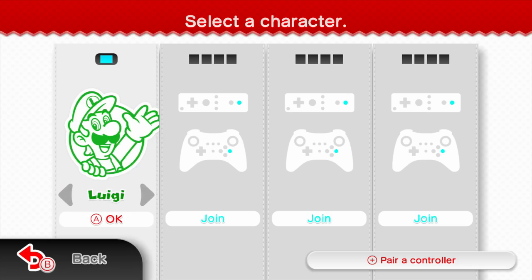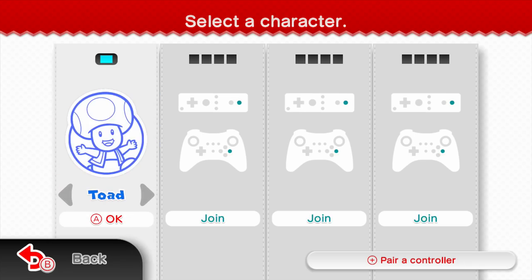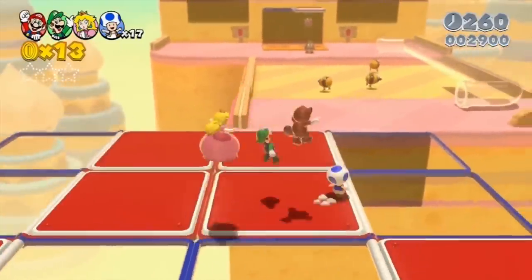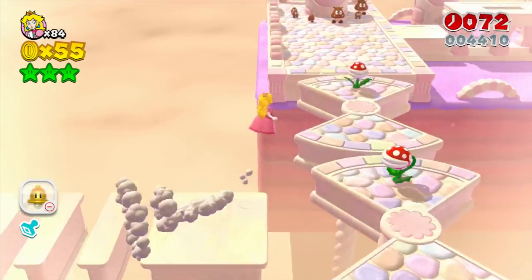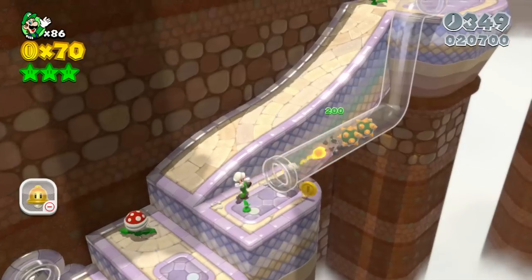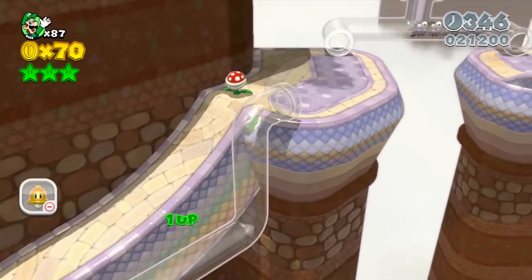3D World reintroduces players to the selection between Mario, Luigi, Princess Peach, and Toad as playable characters, each of whom bring their own style to the game. Peach, for example, is much slower than the other characters, but she can hover in mid-air for a short time. This is a really nice hint of customization for players, but unfortunately its effects are not strongly felt.